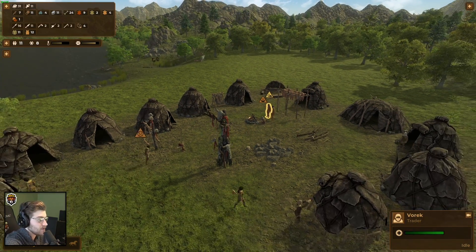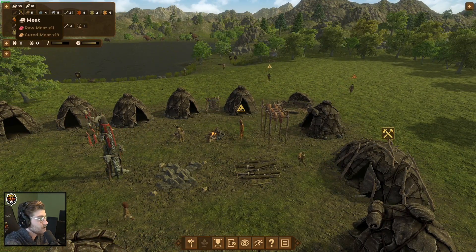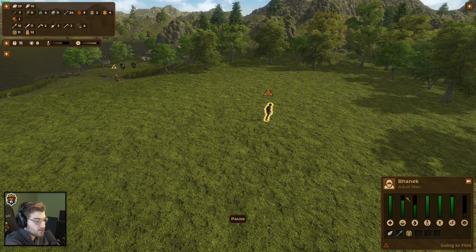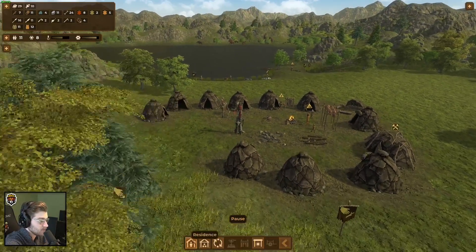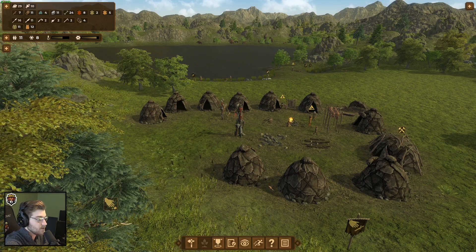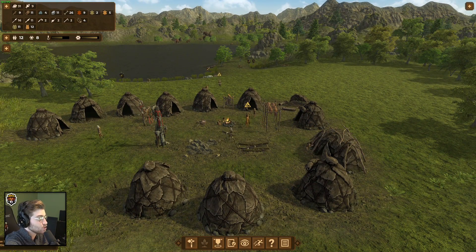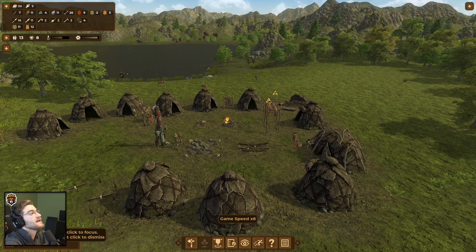That doesn't really help us at all. Food is still good. What's wrong with this guy — low stats, low morale? I don't know what's up with your morale, dude. There's puppies running around, plenty of homes, there's really no issue in this civilization. You're just an idiot — that's what you are.